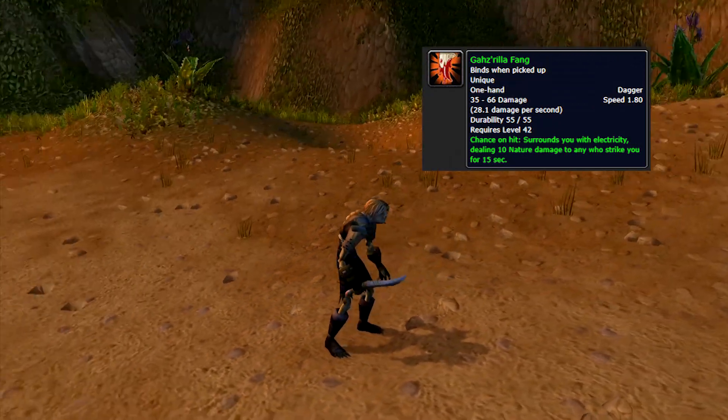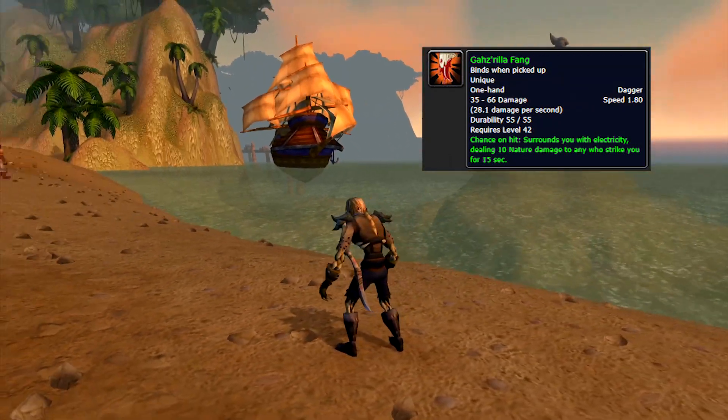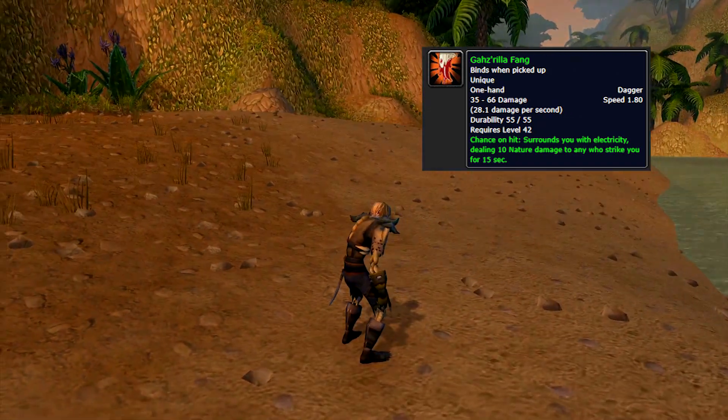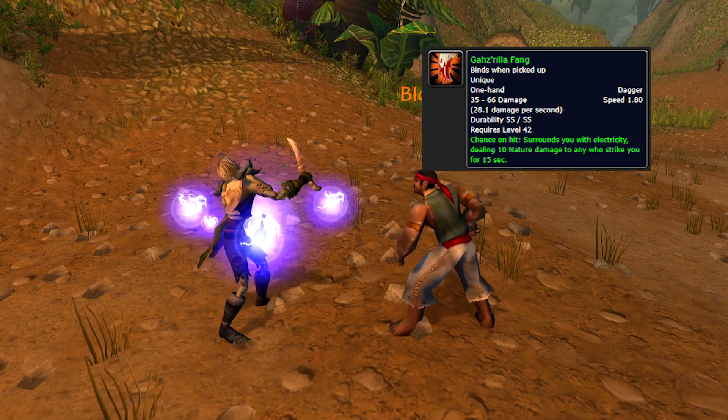The Gazrilla Fang is a dagger that can be wielded in either hand. Its chance on hit ability will occasionally cause you to be surrounded with electricity and deal 10 nature damage to anyone who strikes you for 15 seconds.